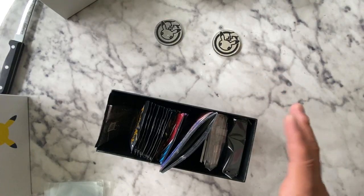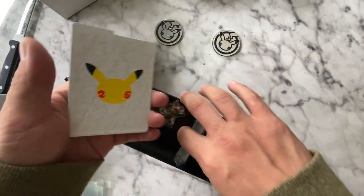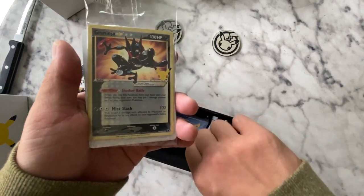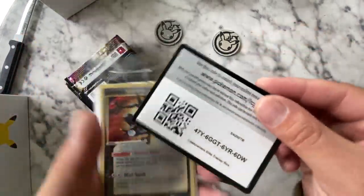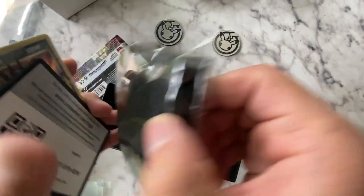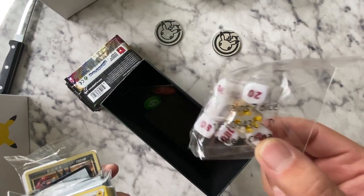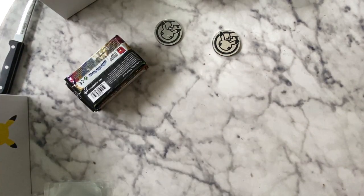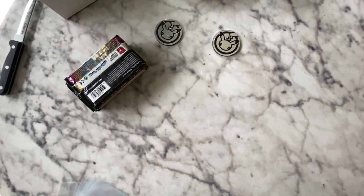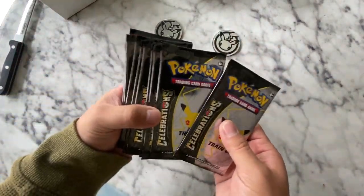There's a lot. You got 10. Greninja is the promo card. That is the QR. And these are the sleeves. I got white and red dice, and there's yellow and clear dice as well. You get 10 Celebrations Packs, and then you get 5 Extra Packs. So we're going to go through the Celebrations ones first.